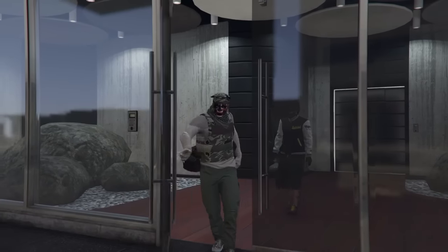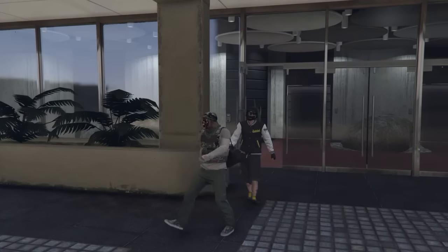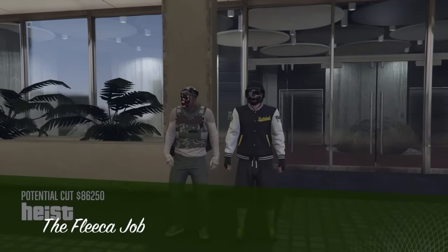Okay, I'm walking outside guys — now you can see I'm wearing a duffel bag, I have a duffel bag on. But the glitch is not complete yet, so once the little cutscene stops, all you need to do is open up your interaction menu.